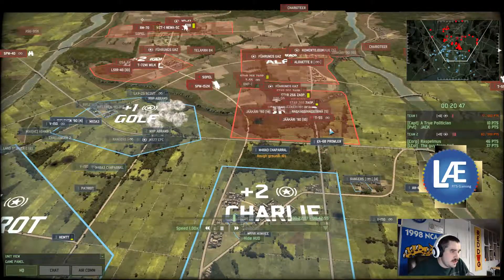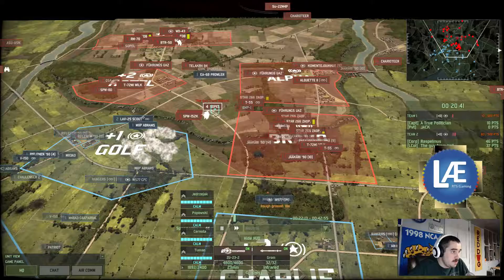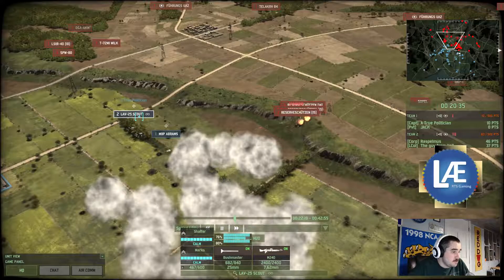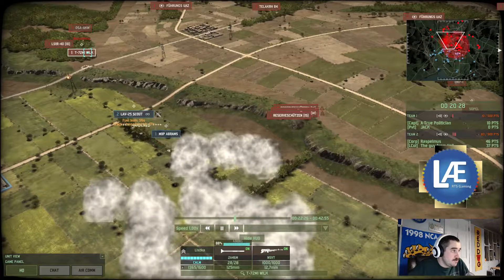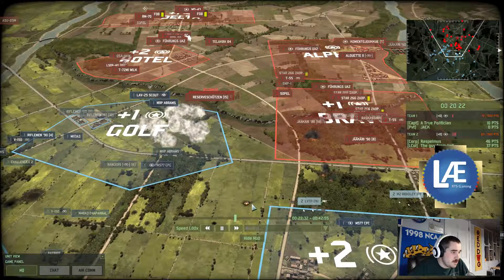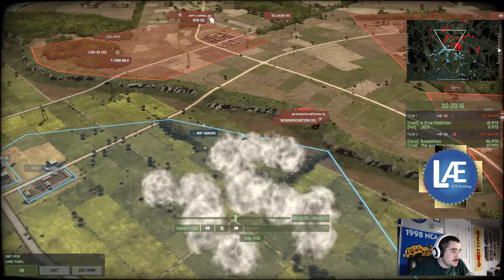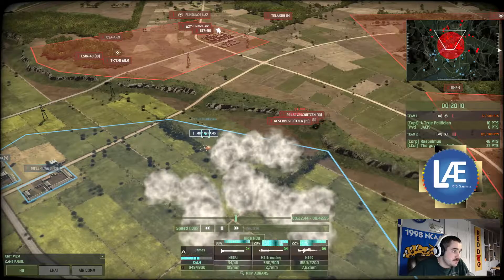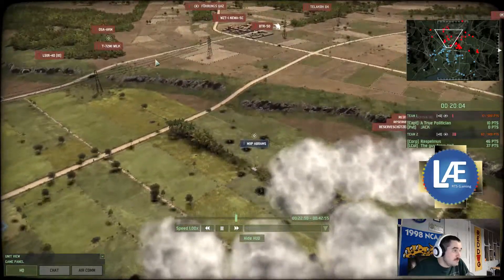We've got an EA Prowler — that is the anti-radar unit. We've got some Sopals — those are anti-aircraft by gun, not by radar. You've got some reserve infantry. These LAVs should make short work of them; the Abrams should also help. There is a T-72 coming forward — the Sopal looks like it shot down some sort of helicopter. The LAVs were cleaned up by the T-72. This M1A1P Abrams will rip apart these reserve squads, but it's going to be hit by the T-72 in the frontal armor.